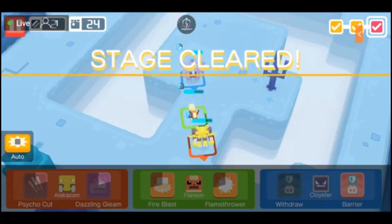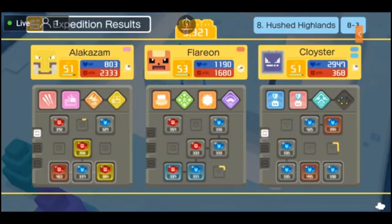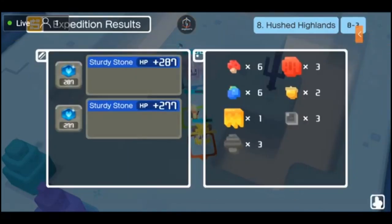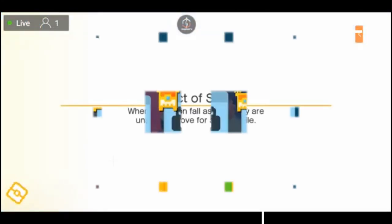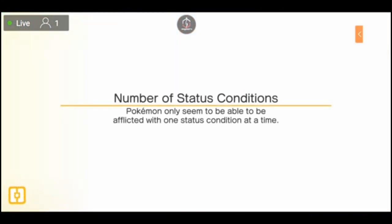287, 277 - not bad, might be able to use that. Expedition 8 Level 4, 8400 - getting closer to where I'm currently located at 9321. Still gonna keep this on auto though.